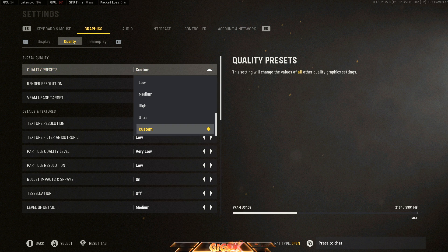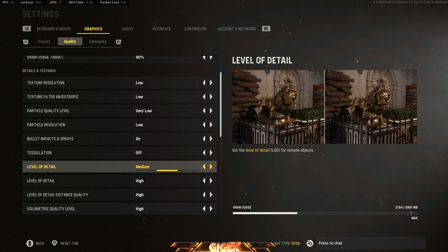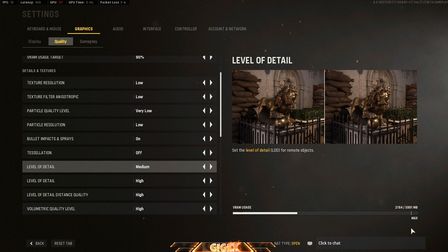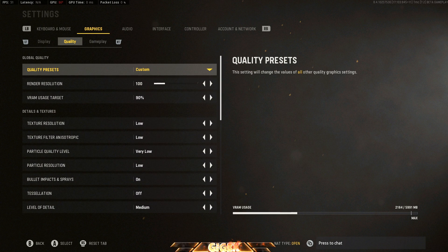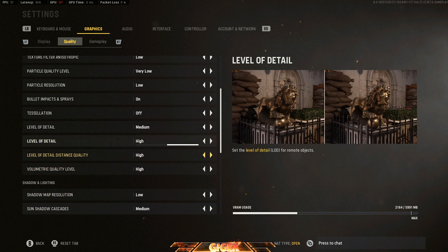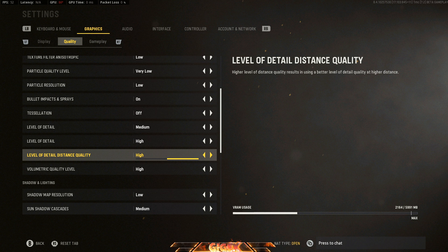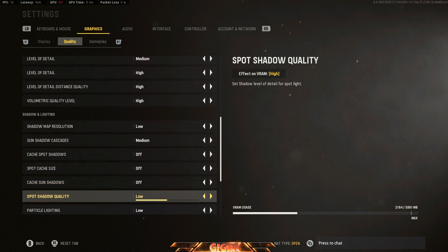In Quality settings, I put everything to low — that gives you the best FPS. I customized it a bit by adding some level detail. It doesn't affect your VRAM too much; I want to keep it at least at 2000 so I can stream and record at the same time. Level of details, instance quality, and quality level don't really affect VRAM, so you can put those on high.